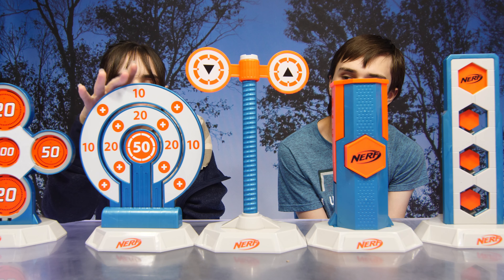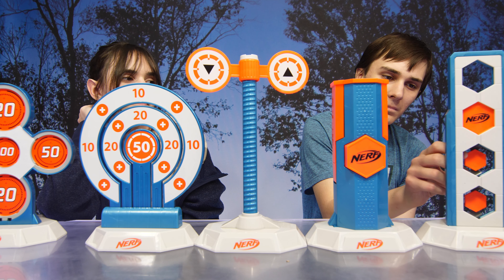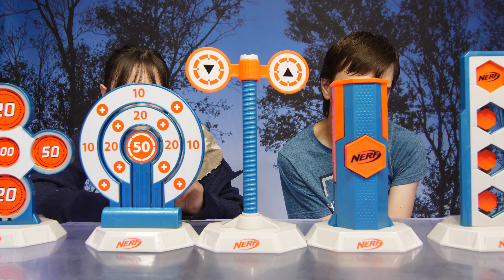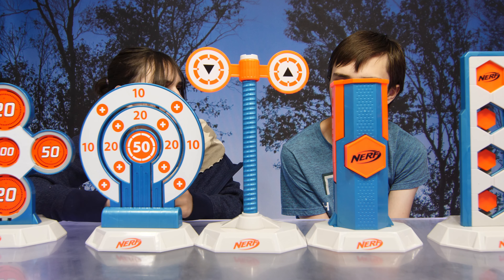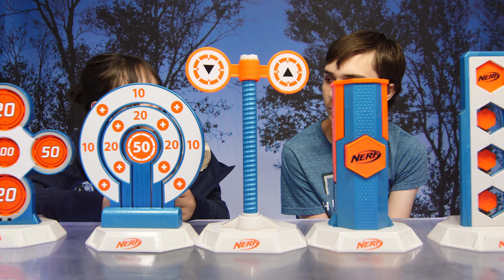And finally we have hexadrop. With hexadrop you hit the three small tab targets from top to bottom to release the orange token. Players attempt to drop the token to the bottom with the fewest number of shots. Two players can compete by taking turns.